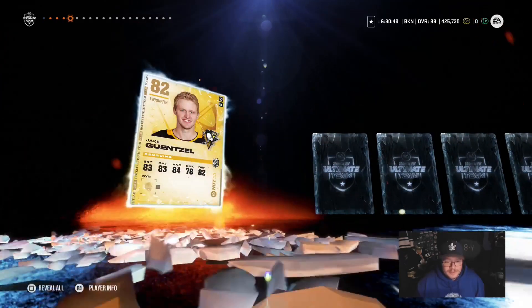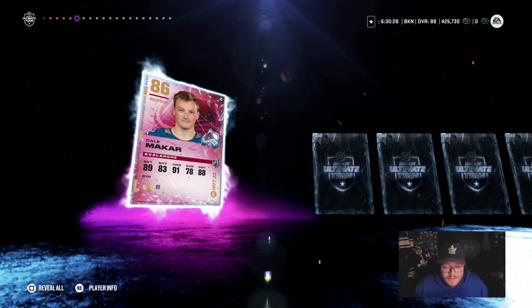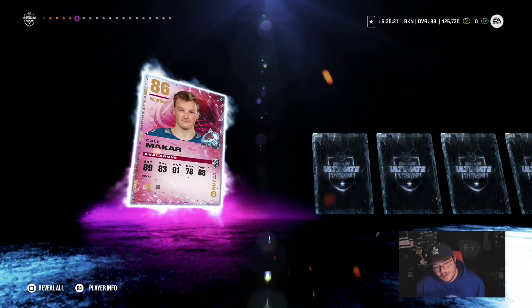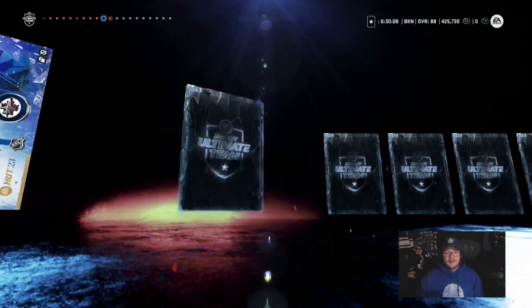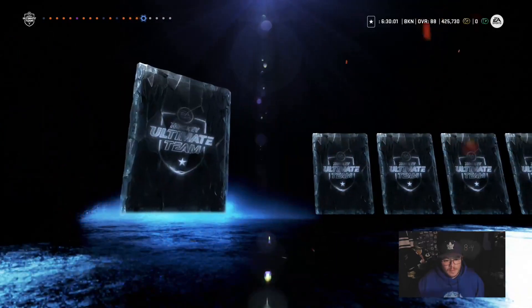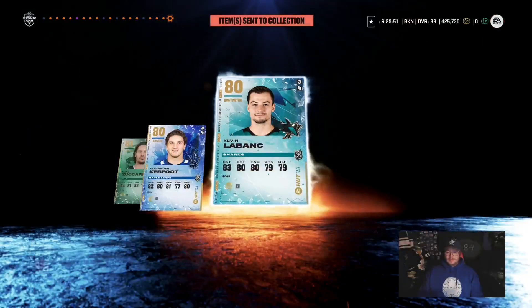We've gotten two Giordanos — that's tough, we already have him. I would have to see what it's going to cost me to power him down. Is it worth it for the 80,000 coins? Maybe, we'll see. Hey, we can't be mad about a purple — we got a purple! Can't be upset about that at all.